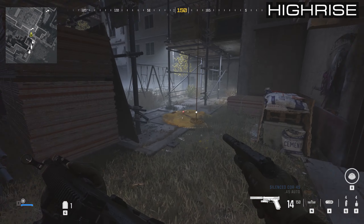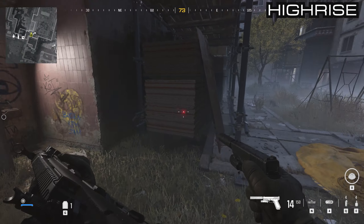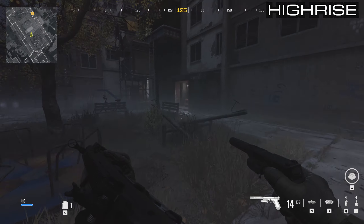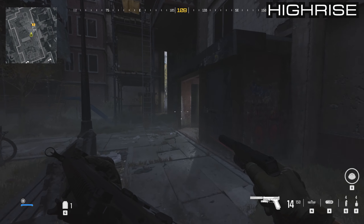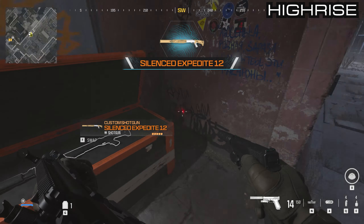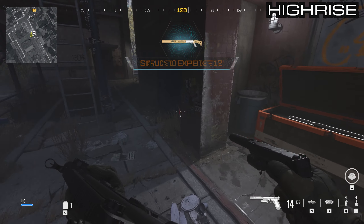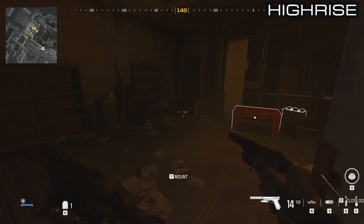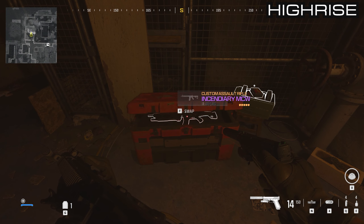Make your way outside and into the main compound. In the middle you'll see a small door lit up with a light — inside there is an Expedite 12. Continue on under the scaffolding and then to the right — this door will be shut, just open it, and you will see your third supply box.